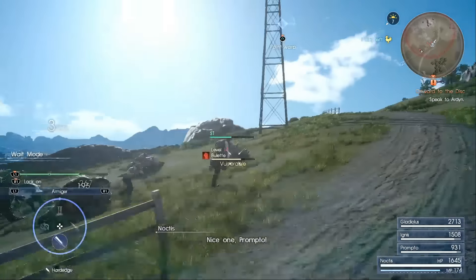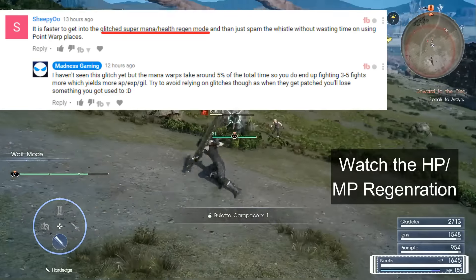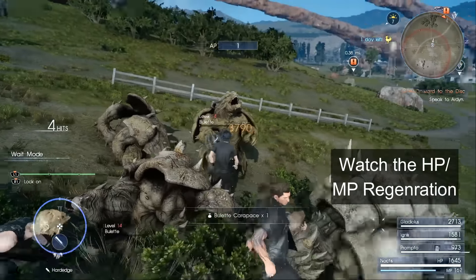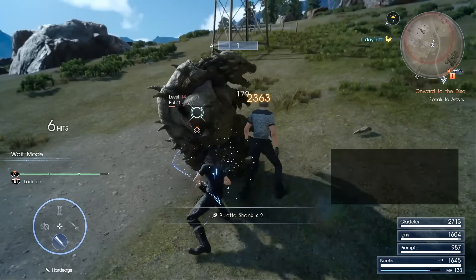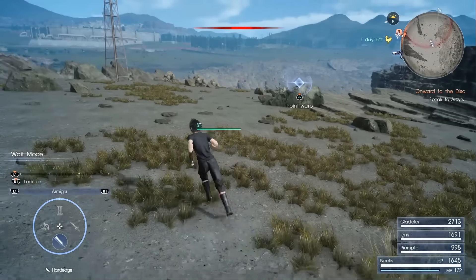Hey guys, on the last video a user by the name of Shibi commented that the glitch — the super mana and health regen mode — would make farming faster. So that got me really interested because I had no idea such a glitch existed. Today we're going to find out how to trigger this glitch, where it can be applied, what it can be used for, and highlight some conditions or actions that could break this buff or glitch.